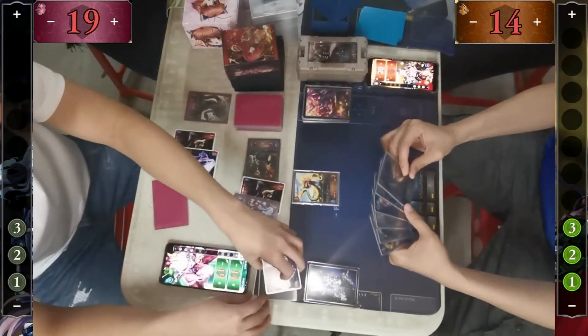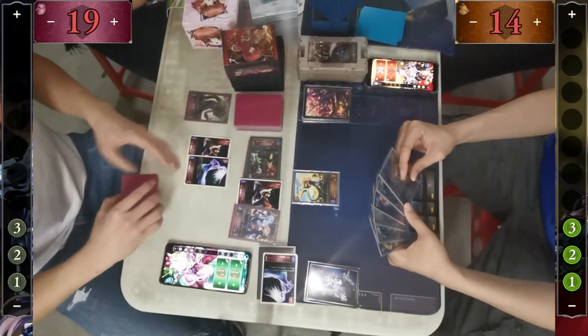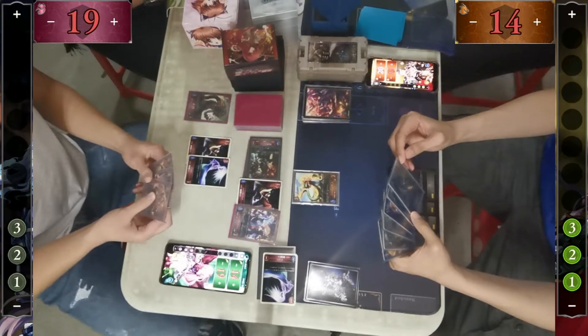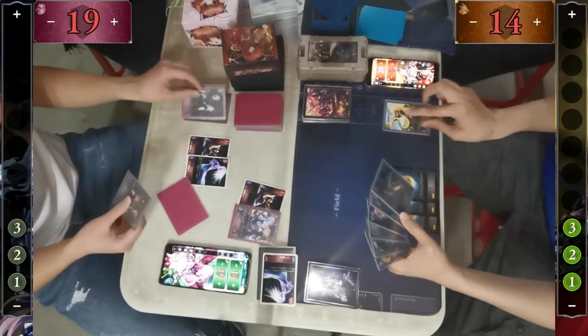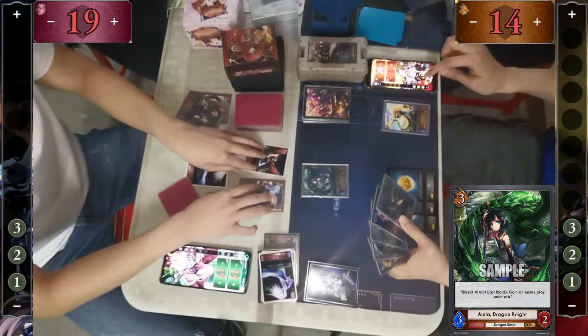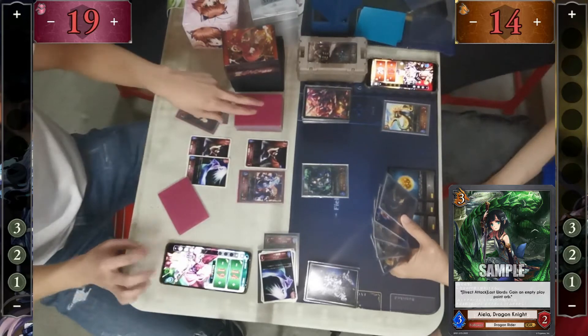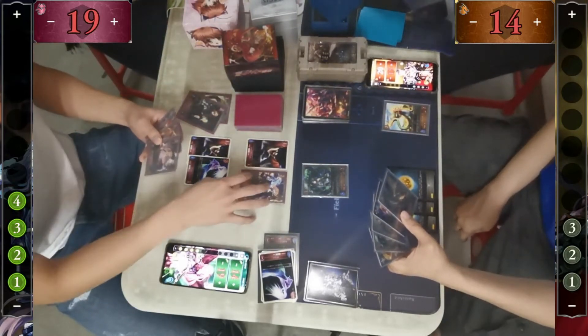Dulanda puts a ghost at the back. That card is pretty good during the late game, especially when you have Necro Charge at 10 — he summons three ghosts at the back. However, it's not often you'll go that far. Fire Lizard trades the Vi, and Dragon chooses to play Aelia with not much answers in hand.